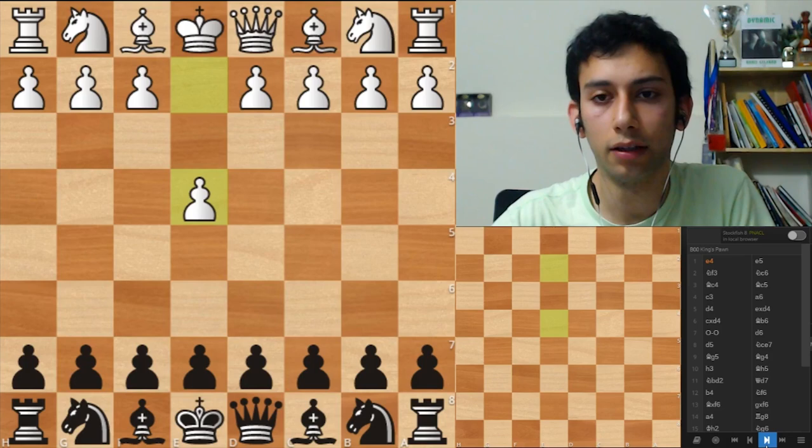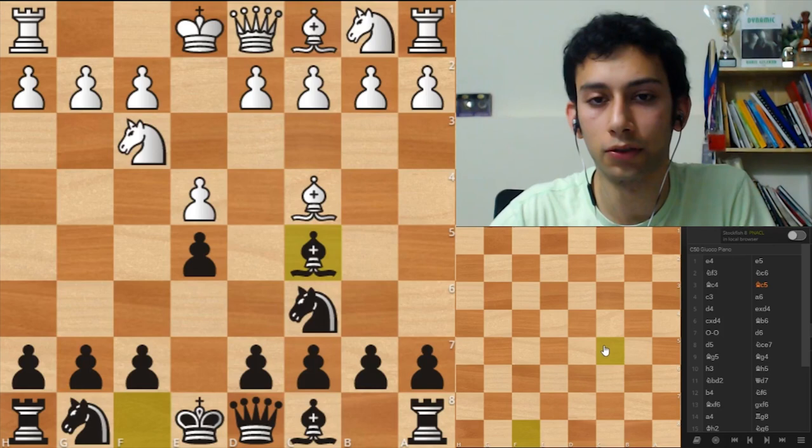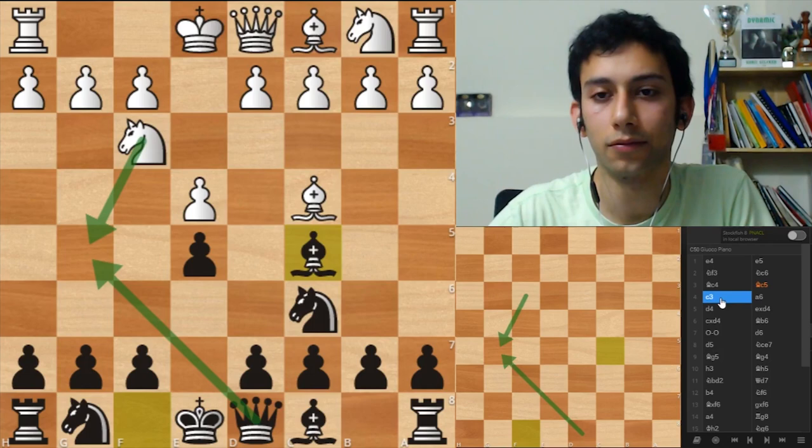Let's see - so you're black again. E4, E5, our favorite opening, Knight F3, Knight C6 - the Italian. You play Bishop C5. I remember I showed you this trick in one of the earlier streams: you prevent Knight G5 by not developing your Knight yet because your Queen is keeping an eye on this square.